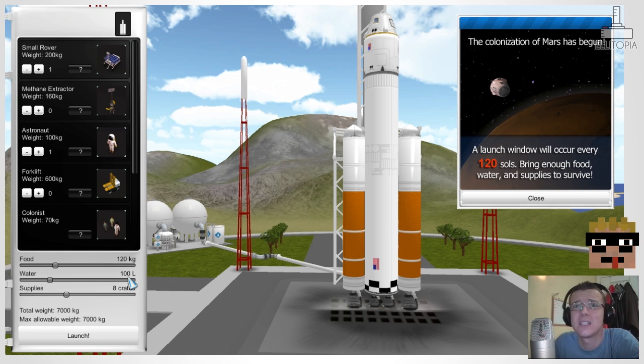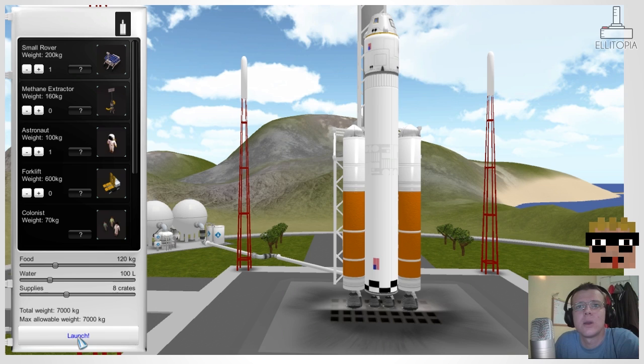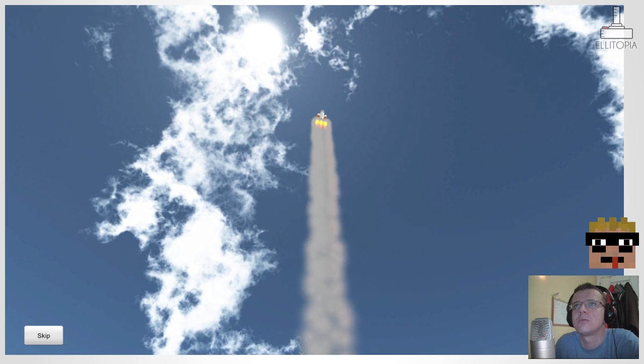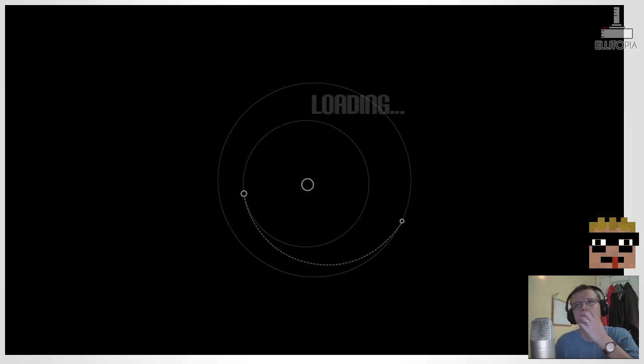It may be that we're taking far too much because I don't know — 100 litres doesn't sound like a lot really. We can send a resupply rocket in 120 sols, which I presume is Earth days. I'm assuming we'll find that out eventually. So let's launch this rocket and see how we get on. This is the launch sequence — no sound on that? That's a shame. I seem to remember there being sound on the demo video.